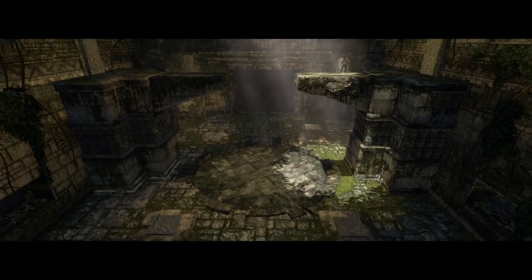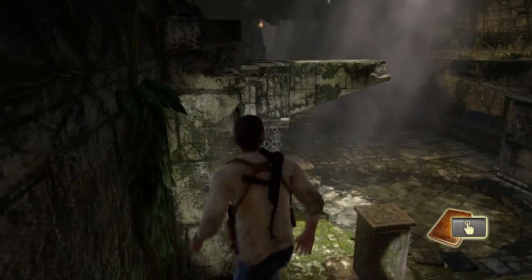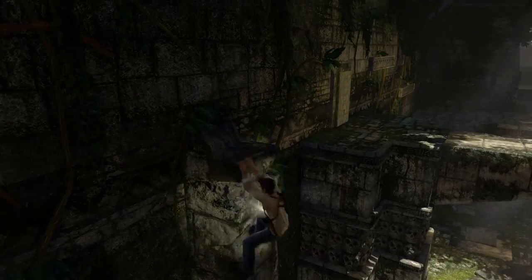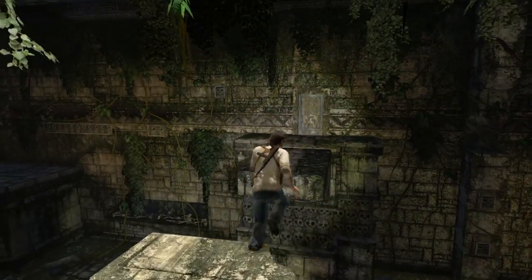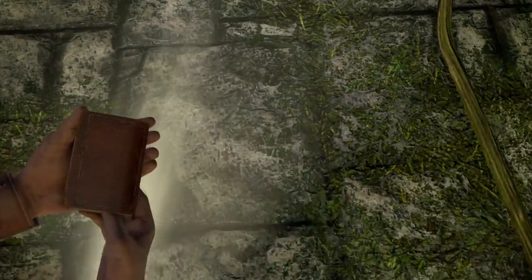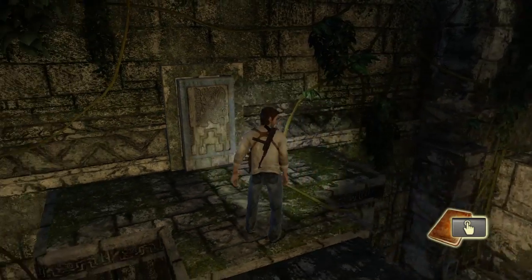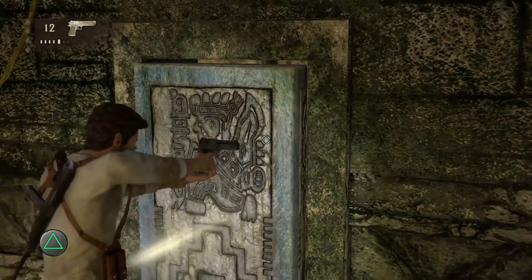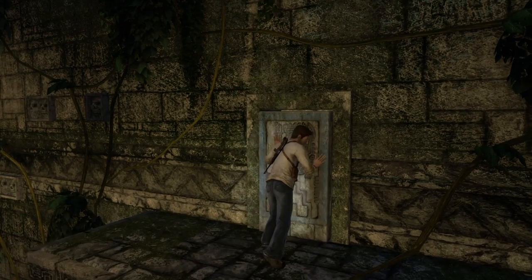And then you go and wait for this to open, or for that bit to come up. And then you push this one in the front left because it's the bottom right one and it's got a number two, therefore you push this one. As you can see, that symbol is the same as that one in the book.